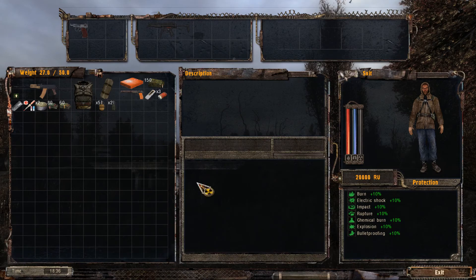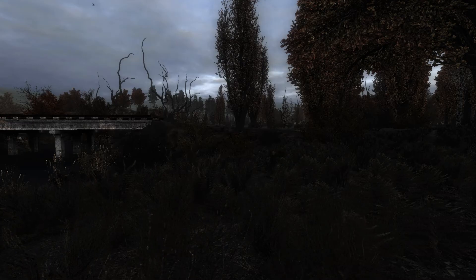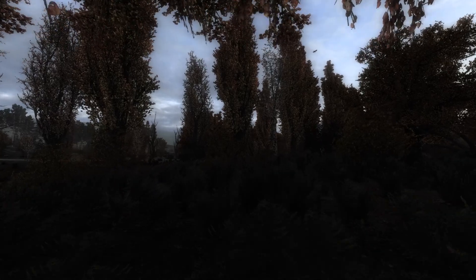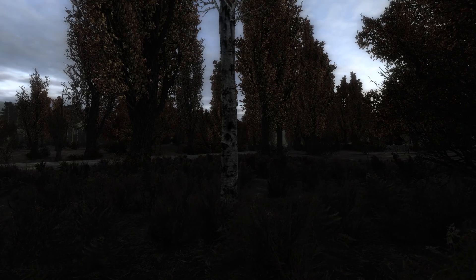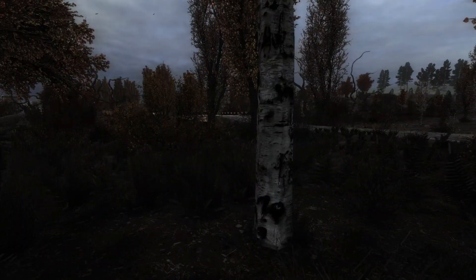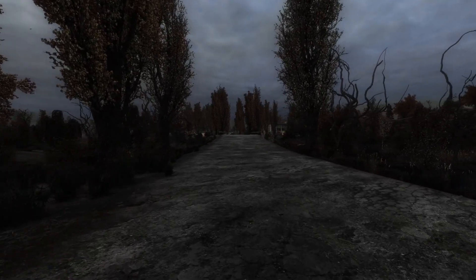We'll have another hour and we'll take it through to 19:38. It's one of the silver birch trees - I've darkened the bark texture down a little. They were a bit like beacons of silver; they stood out like sore thumbs. There's still a few textures I want to do - I think one of those is some of the concrete textures.